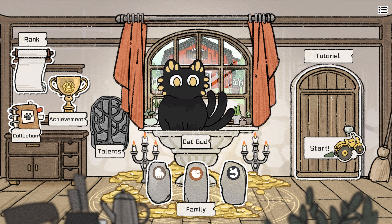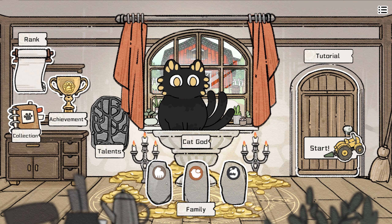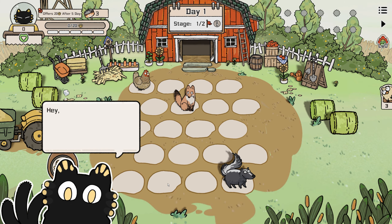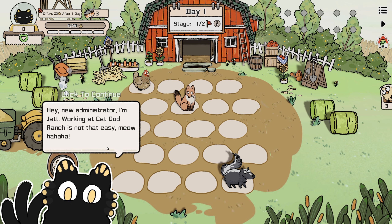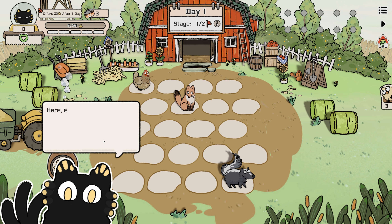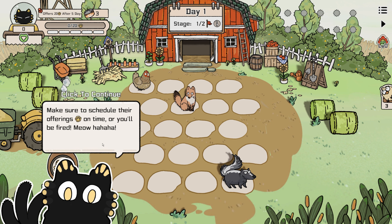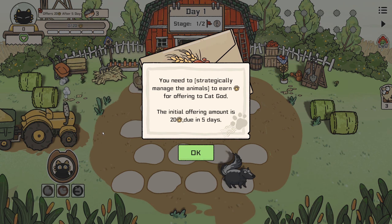We are the Cat God, I'm guessing. Let's play the tutorial — there's also families here, bird family. Let's click on tutorial and go from there. Confirm on the left is weird to me. Hey, new administrator — I'm Jet, working at Cat God Ranch. It's not that easy. Meow. Here every day, seek different animals. You have to seek the blessings of Cat God. I'll leave it up to you to help screen them. Make sure to schedule offerings on time or you'll be fired.